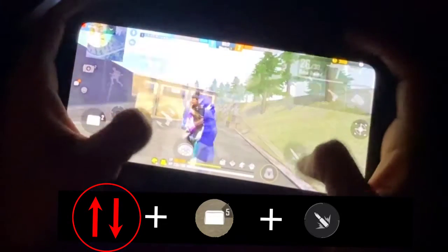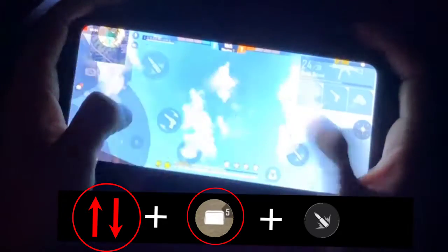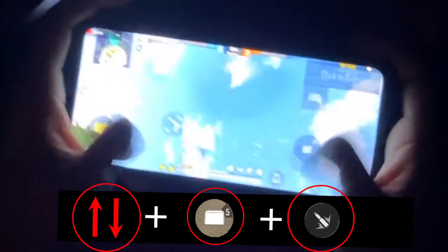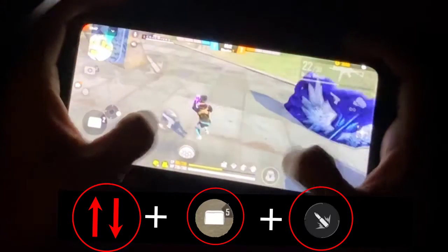For the standing gloo wall, first you have to spray. Drag your screen and when you move your screen, press the gloo wall button, then press fire. If you do this correctly you will easily protect yourself from enemies. That's the standing gloo wall trick — now let's talk about trick number 2.